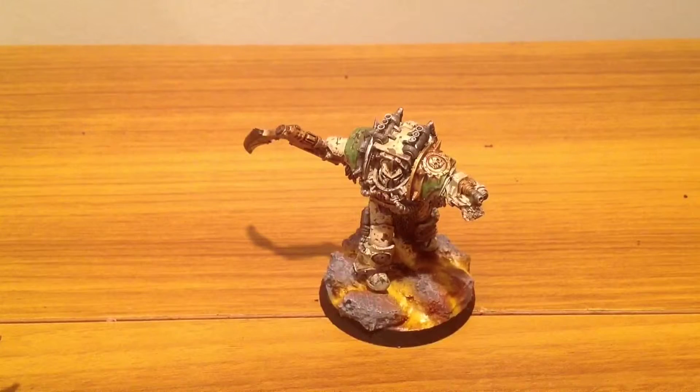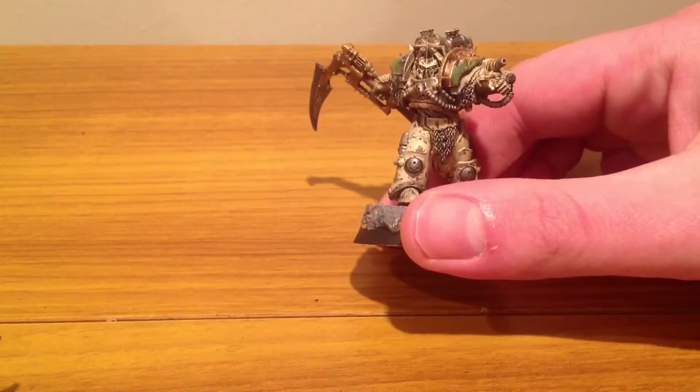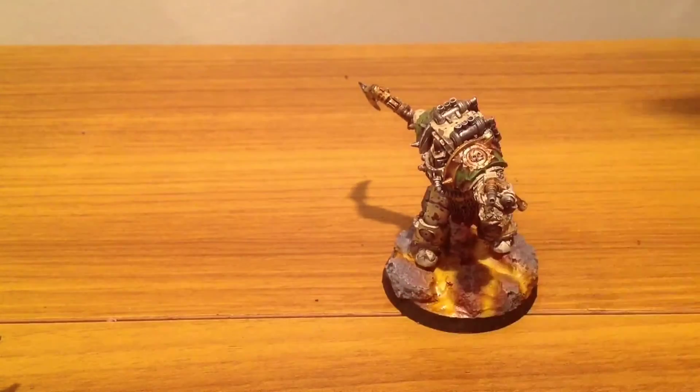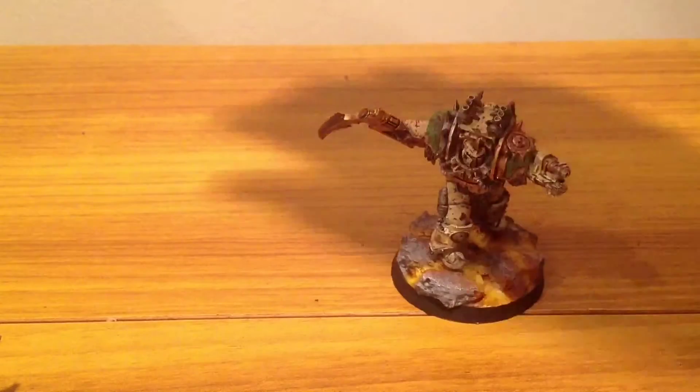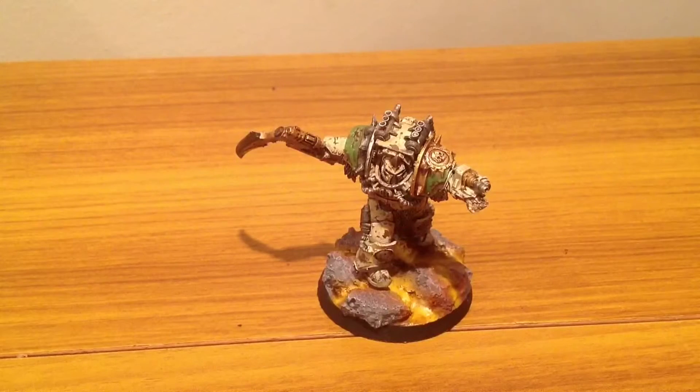Next up is Typhus from the Horus Heresy collection for Ardewild. Really a seemingly nice model, this one. As you'll notice it doesn't actually have its proper base with it. Due to unforeseen circumstances, I managed to get it all completely, or more or less, done. I was doing some lava on the bottom of the base and decided to try and get it to dry a bit quicker with heat, which may have been a slight mistake.